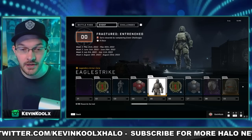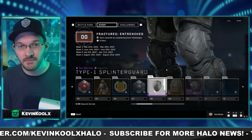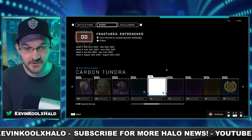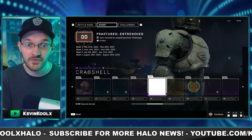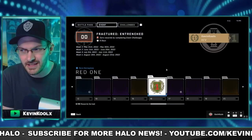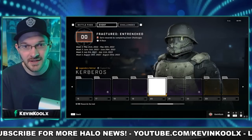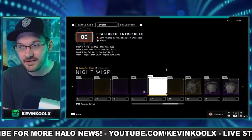At level five you unlock the Eagle Strike core, which has some pretty good customization within the pass. However, I have a feeling it might fall into the same issues as the Yoroi fracture set, where most customization required going to the store. With the Yoroi set you got like two shoulder pad sets, extra knee pads, two or three coatings, and a chest piece — which looked kind of sweet, like an old-school water bottle design.